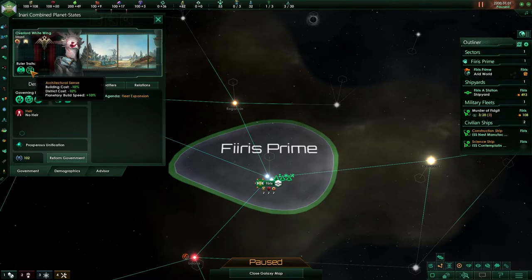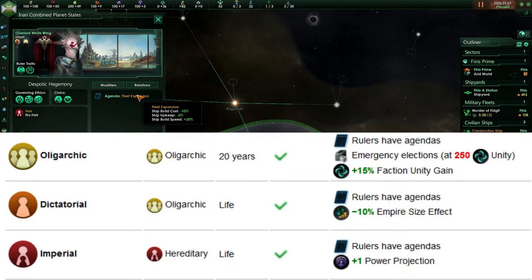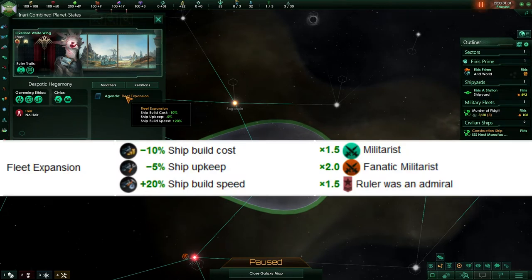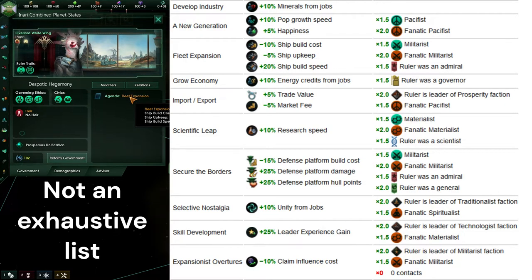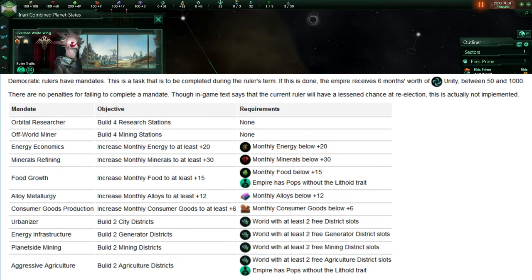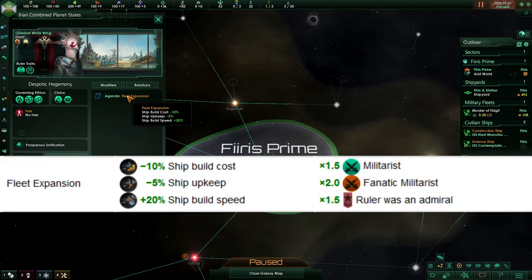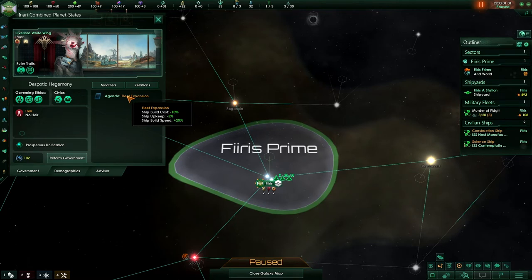Oligarchic, dictatorial, and imperial empires will all have agendas. Agendas are preset and exist with that leader forever. So for example, White Wing X-TAC will always have fleet expansion until he dies and is replaced with a new leader, which will have a different agenda. This is different from democracies, which instead have mandates. Mandates work in a different way — you have to complete specific tasks, like maybe building four mining districts, and then you receive a lump sum of unity. I generally prefer agendas; they don't require you to do anything and you get a specific benefit. Our ship build cost is reduced, our ship upkeep is reduced, and our ship build speed is increased. So agendas can be rather powerful.